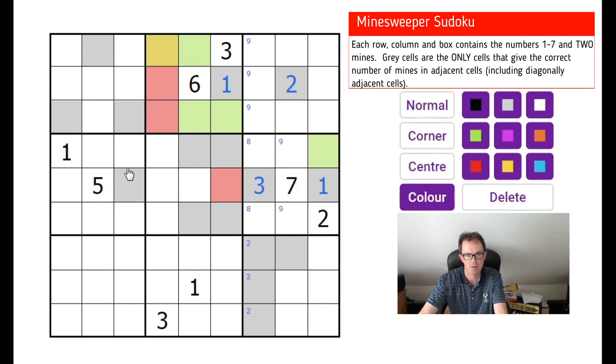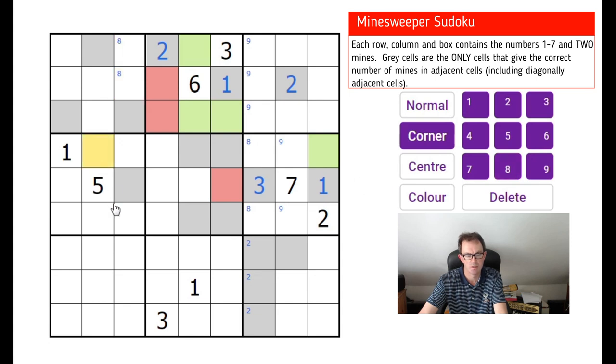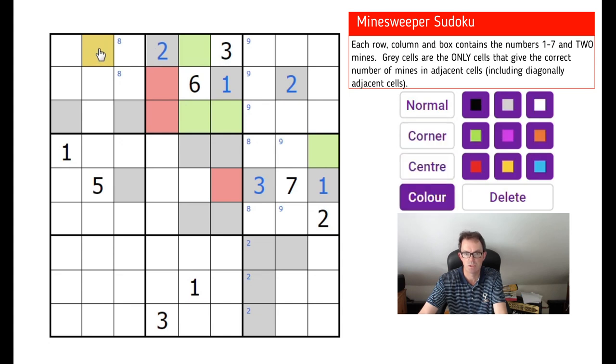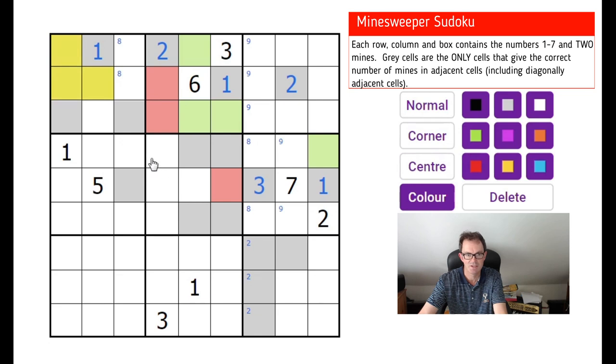Looking at sudoku, this square sees one mine from this position and can see a maximum of two mines here, but it can't be three — so it must be a two, and there's a mine in one of those two positions. This must be a one — it can't be a two or a three, it can see a maximum of two mines. So it must be one, and this is the mine it sees. These three squares are green. This is lovely — I'm enjoying this!